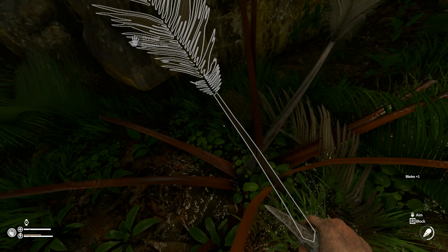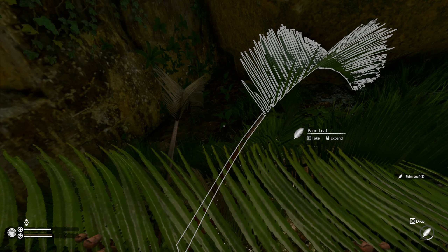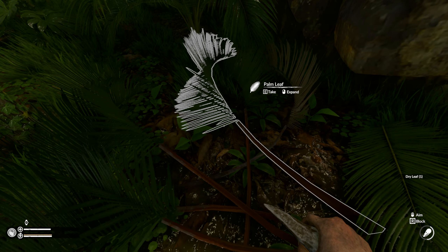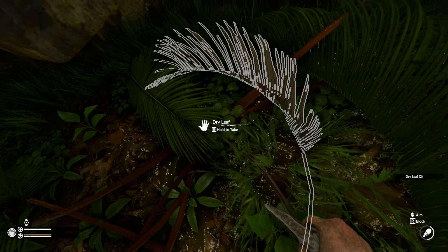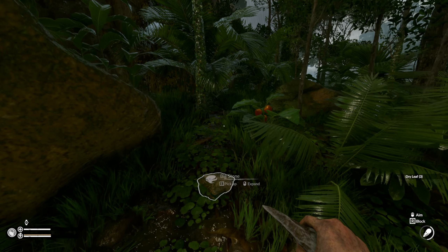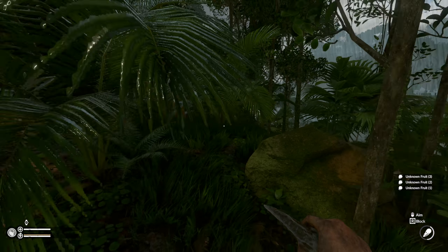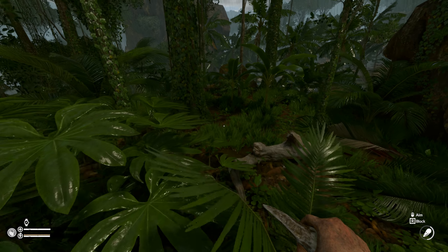Palm leaves, ooh a coconut! Did that say dry leaf? Dry leaf — quick, take it before it's not dry anymore! I seem to be undercover here so it's not so bad. Trees might have let me get away with that. Found some fruit as well so we'll take that.